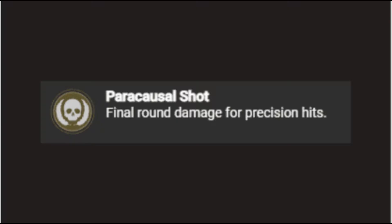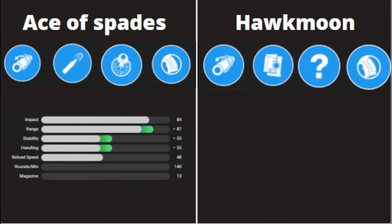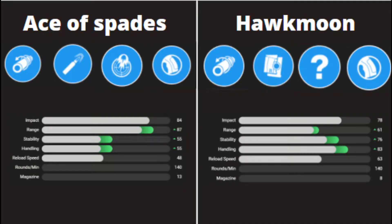Time to get into the stats of these weapons. The Ace of Spades has 84 impact, 87 range, 55 stability, 55 handling, 48 reload speed, a round per minute of 140, and a magazine size of 13. The Hawkman has 78 impact, 61 range, 76 stability, 83 handling, 63 reload speed, a round per minute of 140 — the same as the Ace of Spades — and a magazine size of 8. This means the Ace of Spades has higher impact, range, and magazine size, while the Hawkman has higher stability, handling, and reload speed.